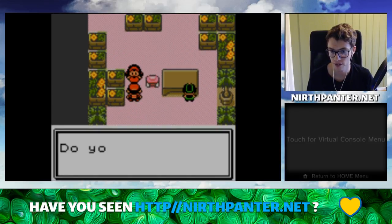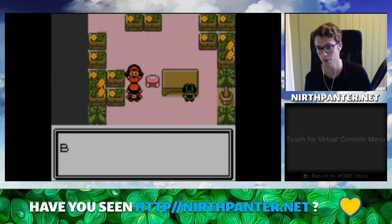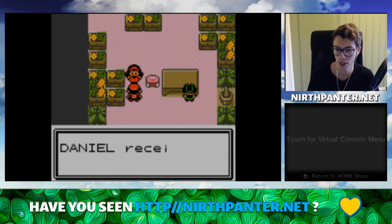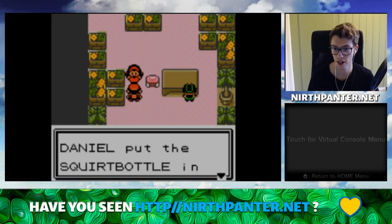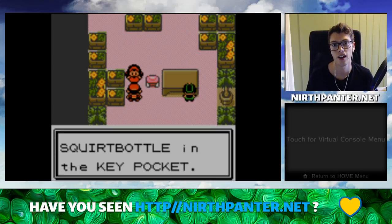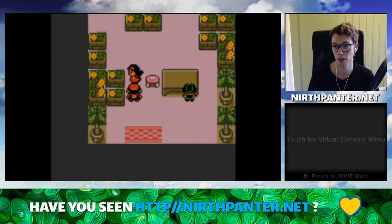The receptionist says 'You're better than Whitney. Do you know about moving trees?' I'm clicking a bit too fast to read, but basically you get the squirt bottle. You can use this to get the Sudowoodo, and it's quite a neat item to have.